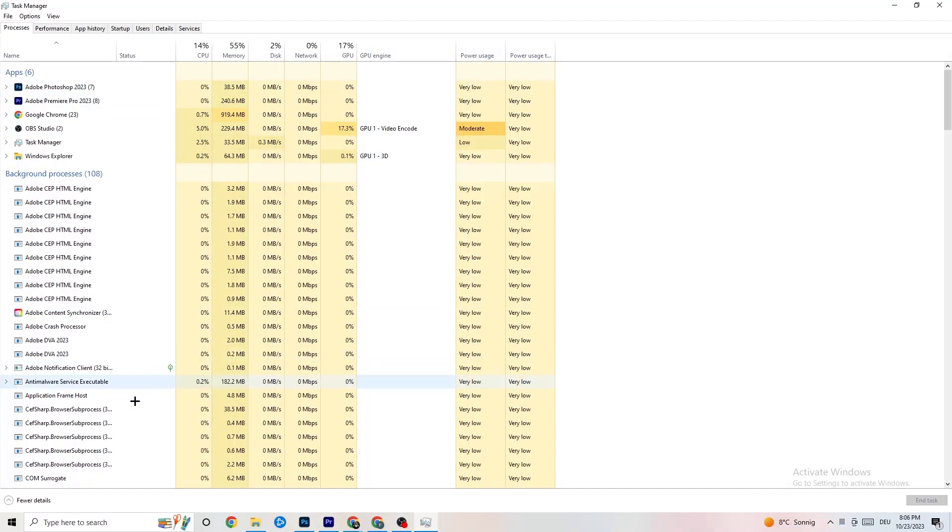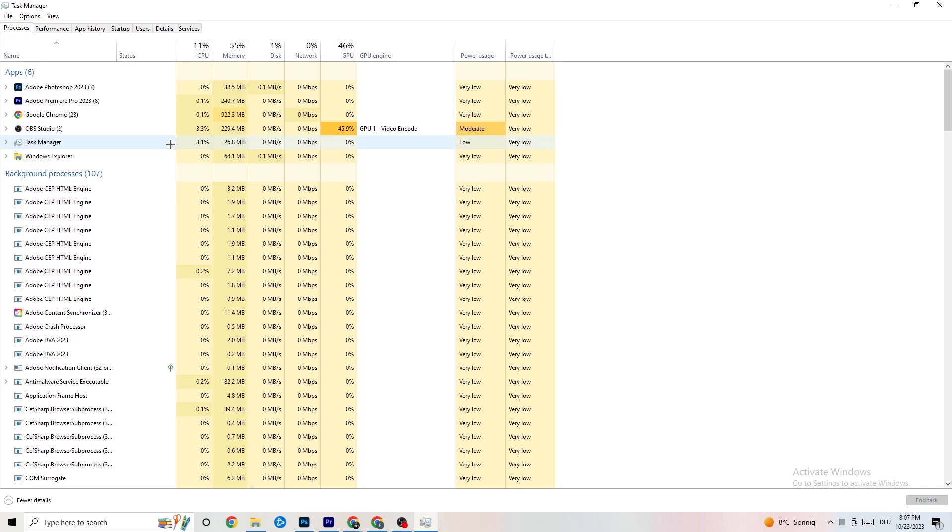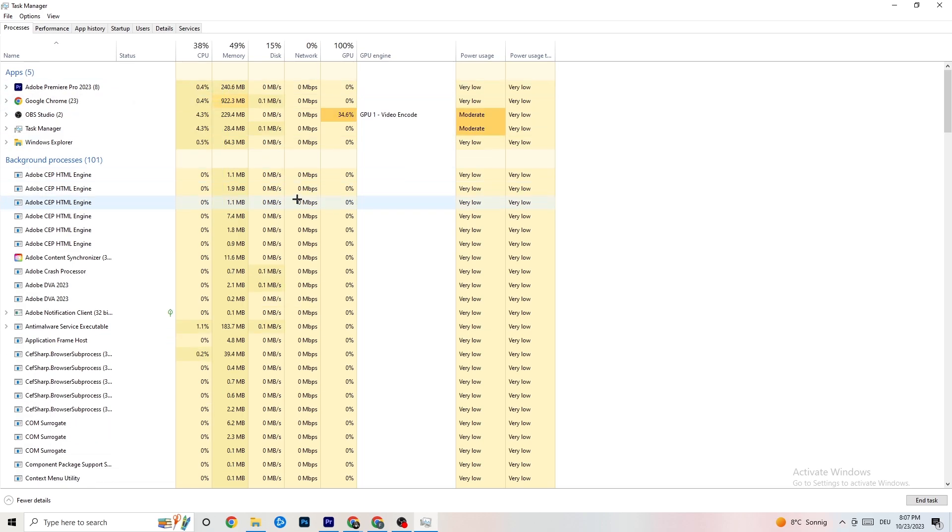In Task Manager you'll see every program currently running. Go to the 'Processes' tab at the top — you'll see CPU usage, memory usage, GPU, network, and so on. End every task that's using too much GPU or CPU. That includes apps and any background process with high usage. Right-click it — for example Photoshop — and click 'End Task.' Repeat that for every program highlighted in dark yellow or red.